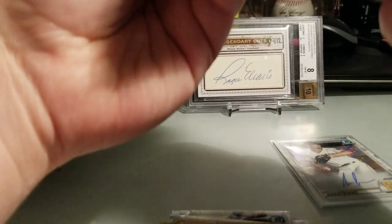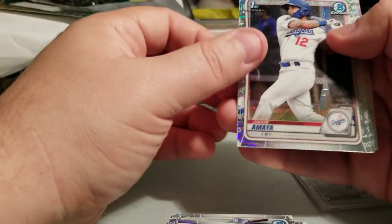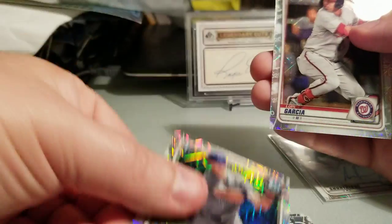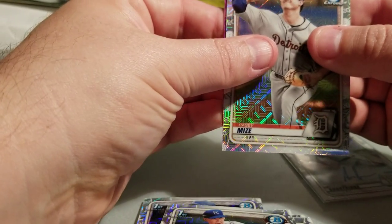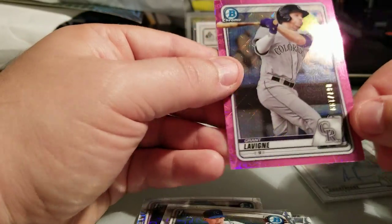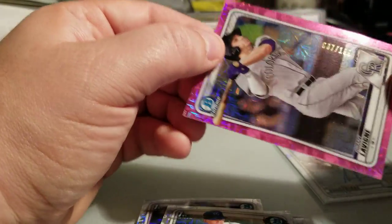Can I get something else — one more auto please? I don't think so but I think I might have some color — yep, looks like it could be a pink. Hopefully it's a big name: Jacob Amaya, Bobby Wood Jr., Luis Garcia, Casey Mize, and a pink refractor of Grant Levine — think I've pulled a couple of his previously. That's 67 of 190.